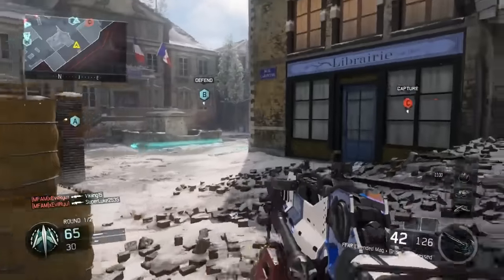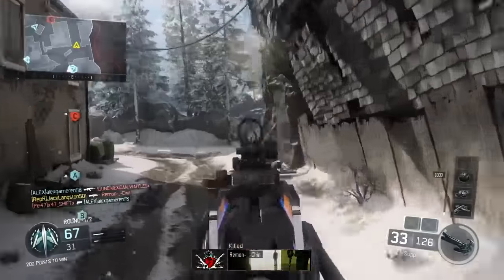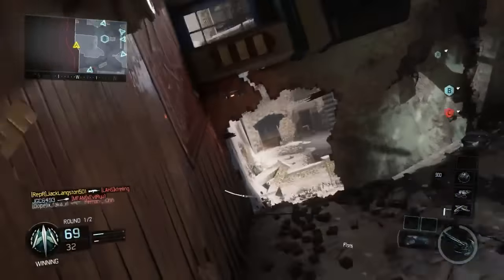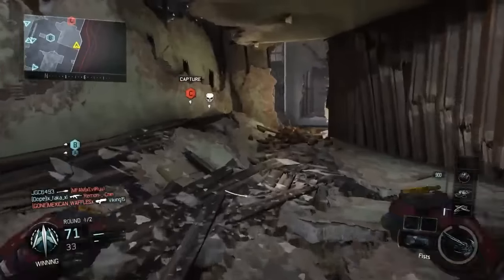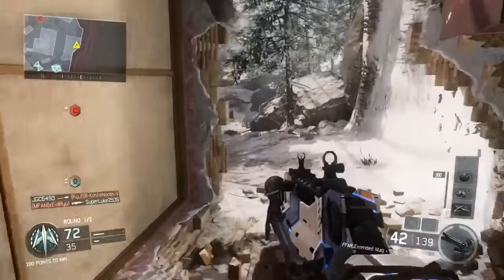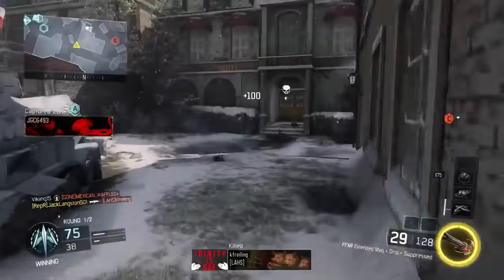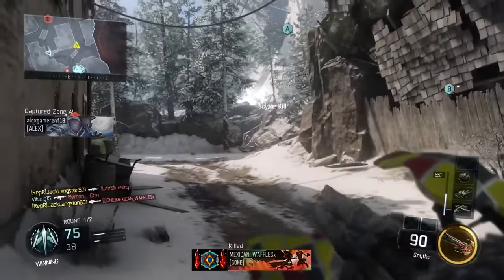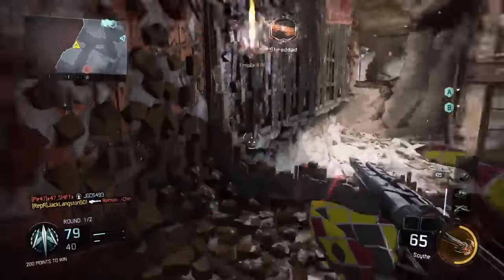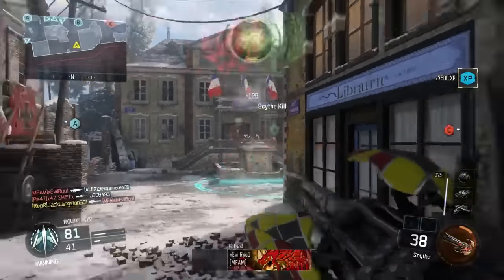The class setup that Swag is using includes the Afterburner first perk. On small maps like Nuke Town or Combine, you really do need Flak Jacket, but on bigger maps you're free to run Ghost, Six Sense, Afterburner — those can all work. His second perks are Scavenger and Fast Mags, which are pretty standard. His third perk is Awareness, which is interesting — you really have to be able to sound-whore enemies and listen for footsteps. If you don't have a headset, you can run Blast Suppressor or Tac Mask instead.